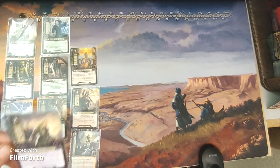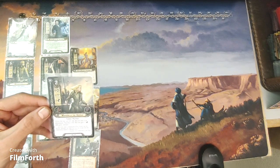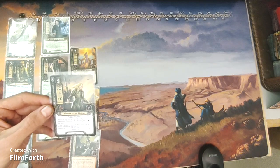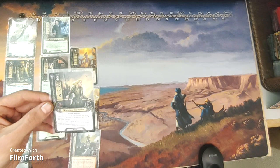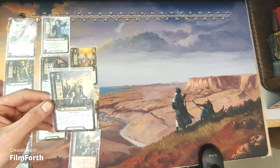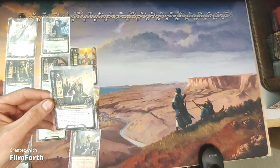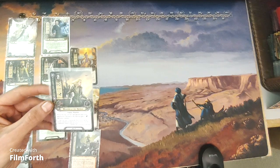In leadership, we have the Warden of the Havens. He's a two-cost leadership ally with zero willpower, one attack, one defense, and three hit points. Noldor Warrior. While the top card of your discard pile is an attachment, Warden of the Havens gets plus two defense and gains sentinel.